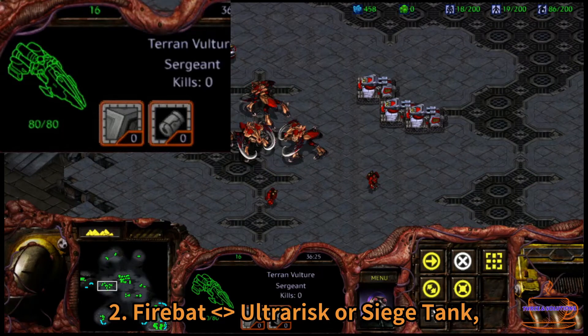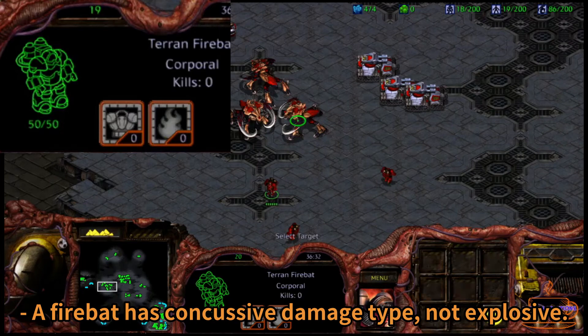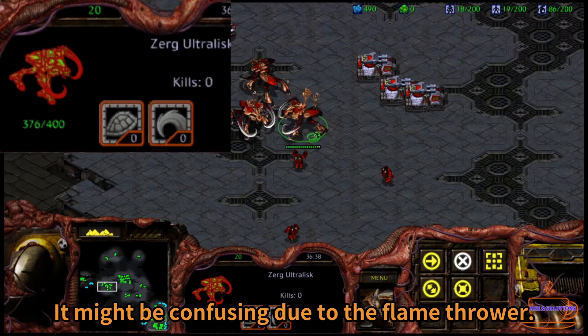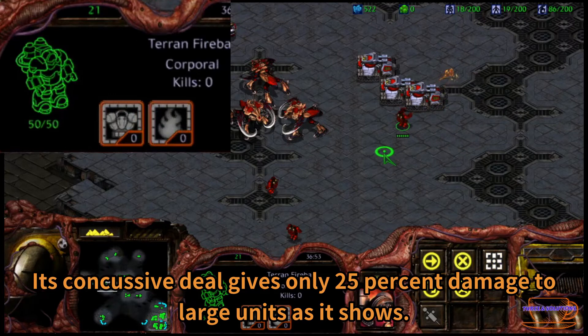Second, Firebat vs. Ultralisk or Siege Tank. A Firebat has a concussive damage type, not explosive. It might be confusing due to the flame thrower. Its concussive damage gives only 25% damage to large units, as it shows.